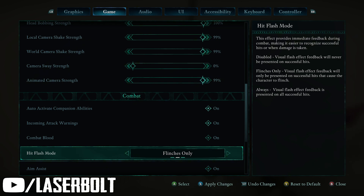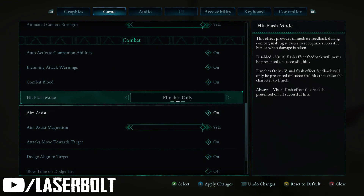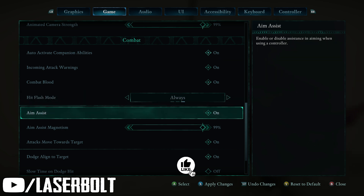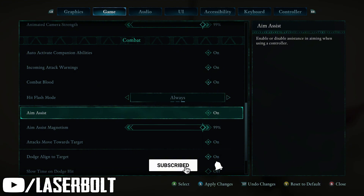Next you'll see all the different options here. Flinch only — if you want the visual flash effect feedback, you can leave it on always. What this provides during combat is making it easier to recognize successful hits when damage is taken. We're going to leave that on always, especially since we're starting the game and want to make sure we're on track.